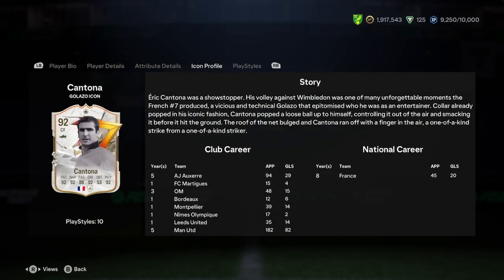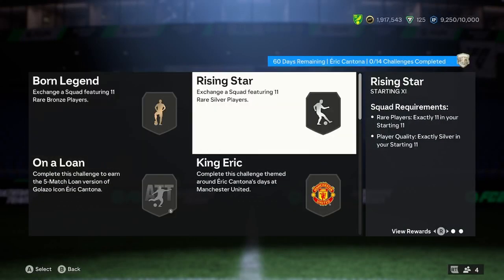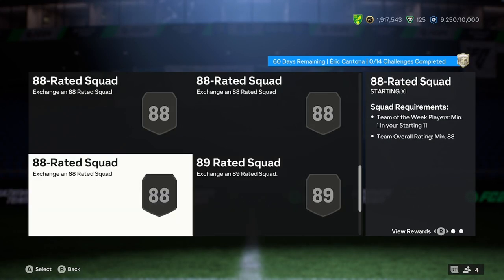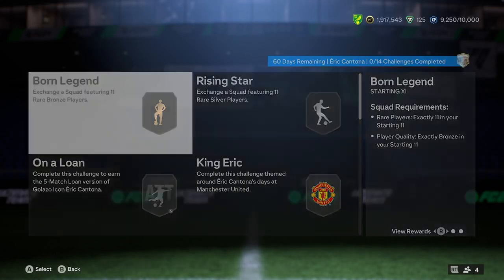Here's his icon profile, if anyone wants to have a look. Looking at squads: bronze, silver, 84, 85 team midweek, 86 team midweek, 86 team midweek, 87 team midweek, 87 team midweek, 88, 88, 88 team midweek, 89, 90, 89.